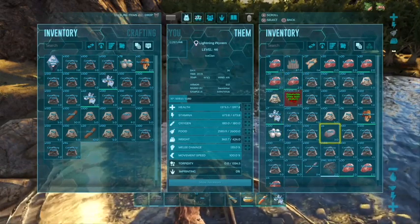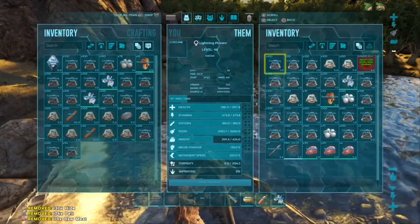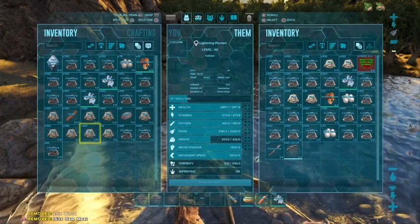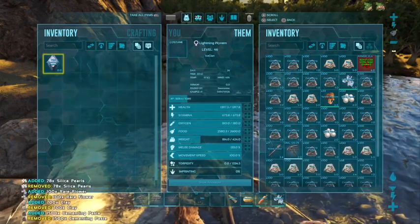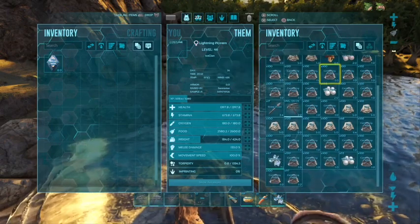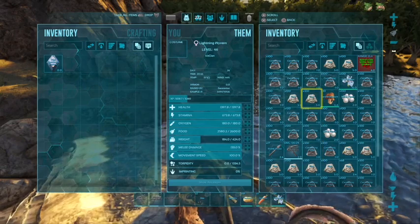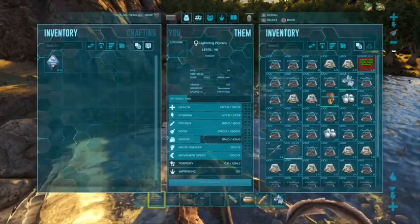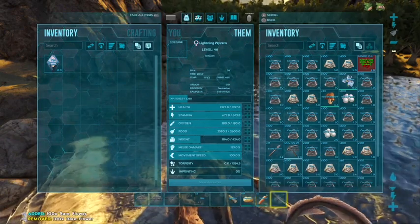That is basically the easiest way to get cement, paste, and clay on Ragnarok. Remember you can't do this on the Island, and I don't know about Scorched Earth - you might be able to do it on Scorched Earth but probably not, because I don't think there are huge dams or little piles of clay anywhere. But that's all the cement, paste, and clay I really got already, and I got silica pearls, rare mushrooms, rare flowers, all that stuff. That's the easiest way to get it, so if you liked this episode smash that like button and subscribe for more. Centraxion out.